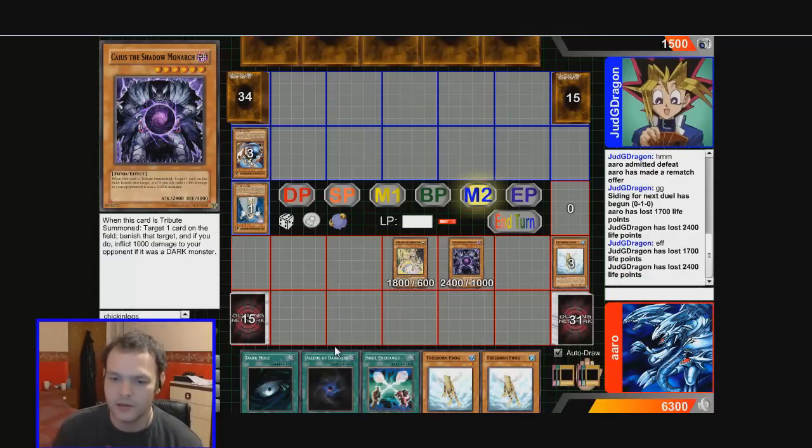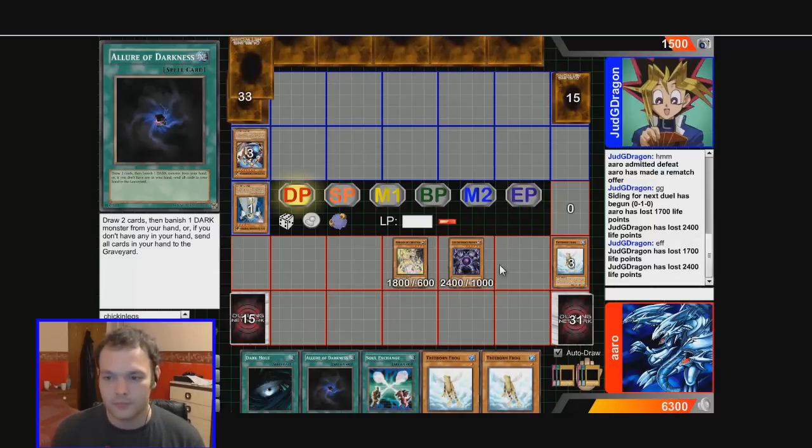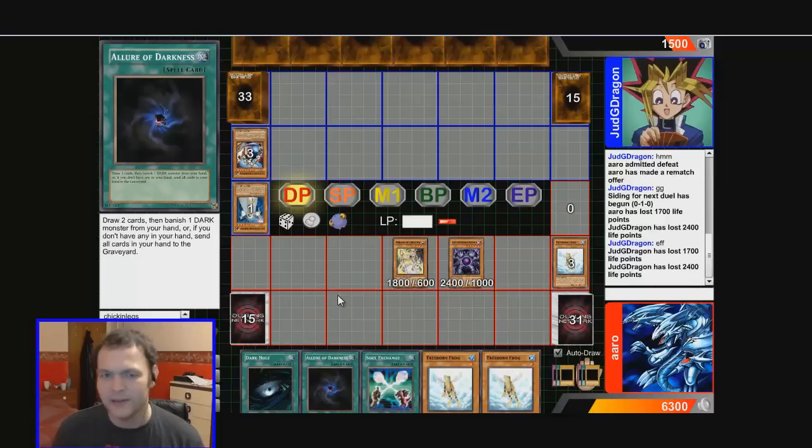I really want to play Allure of Darkness. How many darks do I have in my deck? Three Battle Fader, Trigodia Gorz, two more Caius — so seven out of thirty-one. I'll end my turn. I think it's not a bad idea to play Allure — it's called manning up. He's got Solar Recharge now, he might be going a little bit crazy.